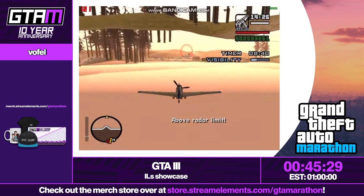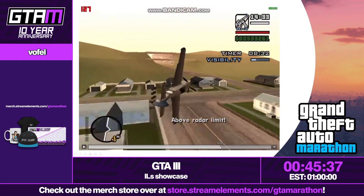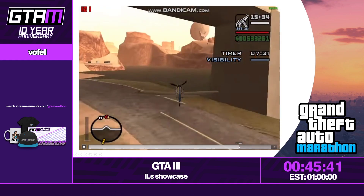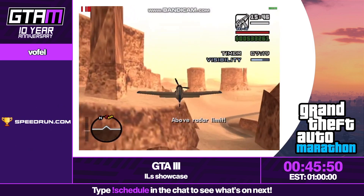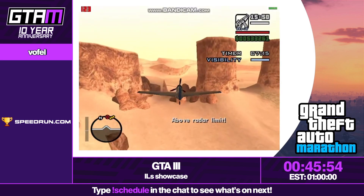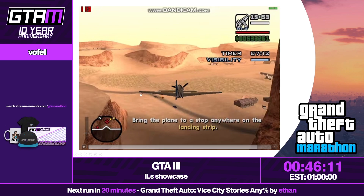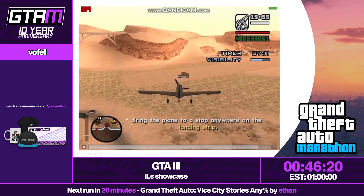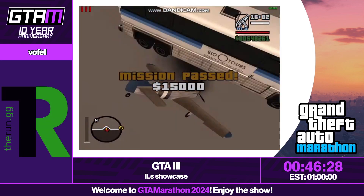Now he flies to the marker and then back. But there's one more question: how is he gonna land on the airstrip if there's no collision? He flies high enough so his visibility bar fills up fully. What that does is spawn a mission Hydra that's after him — you can see it on the map. This Hydra is close enough to the airstrip so the airstrip collision is now loaded. He also prepared some marked cars there to make landing quicker. The cars won't fall even without collision underneath them. As soon as he stops, the mission ends. The Hydra disappears and the collision goes away.